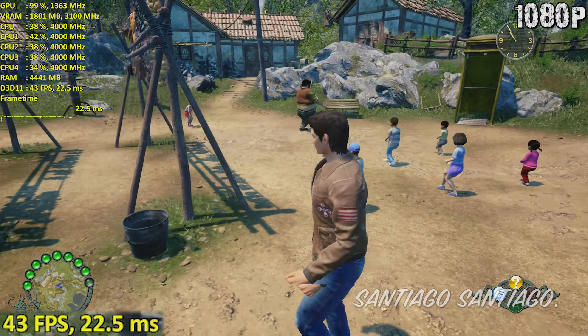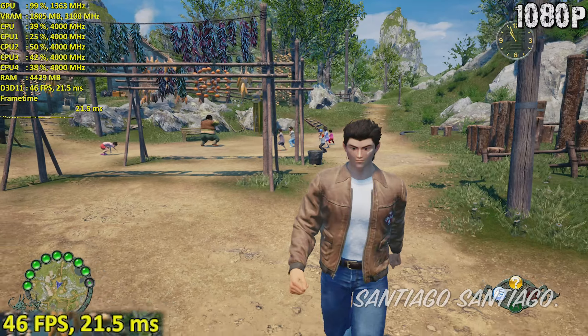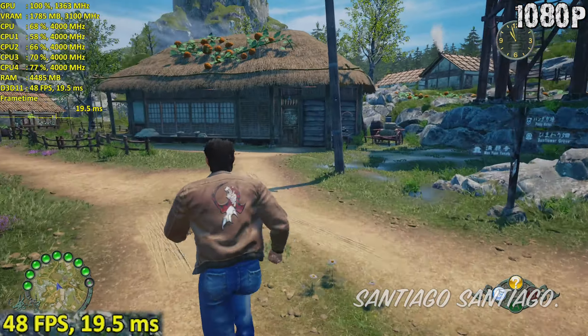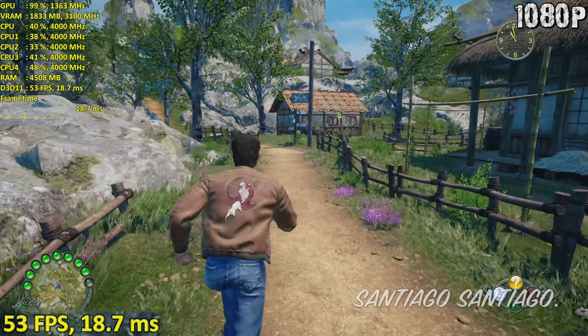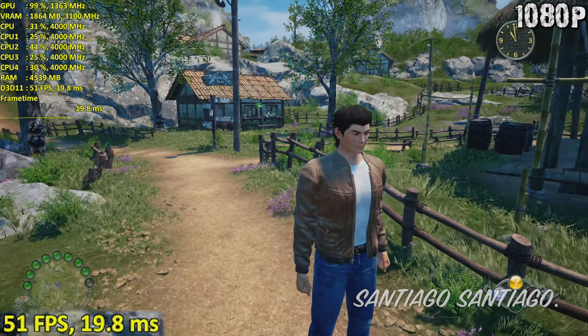And finally, if you go to low, which I do not recommend in this case, pretty much all the foliage is removed, there are worse draw distances, and the post-processing effects are almost all gone. So my advice here is to use medium settings if on high or very high you're not getting the performance that you want.